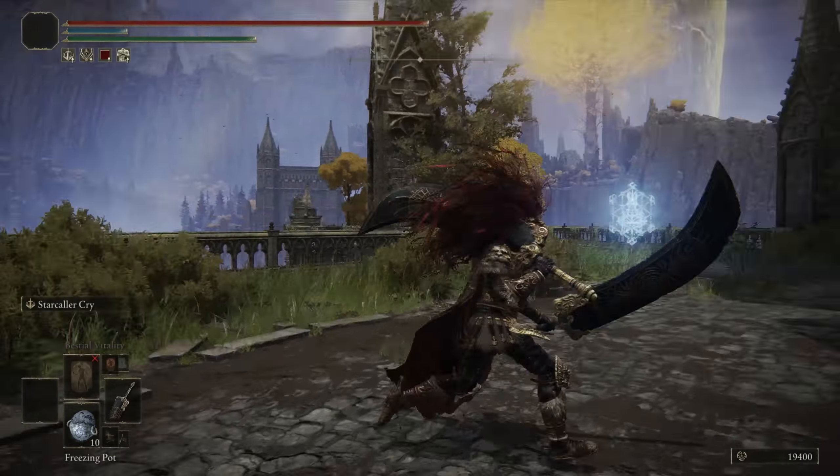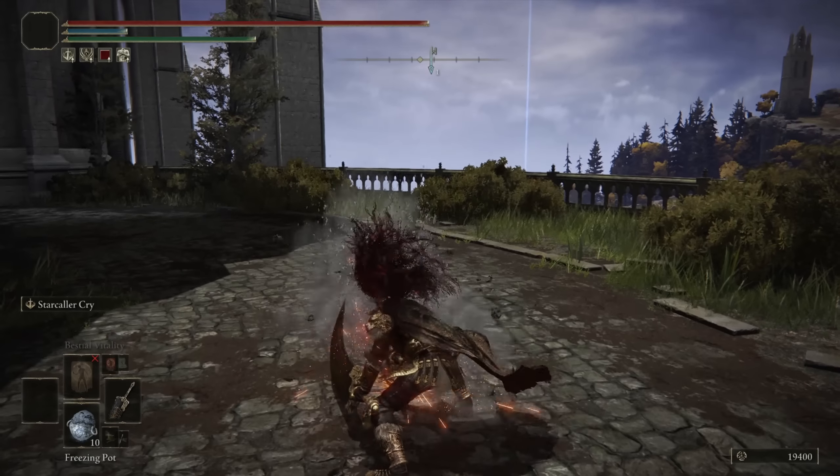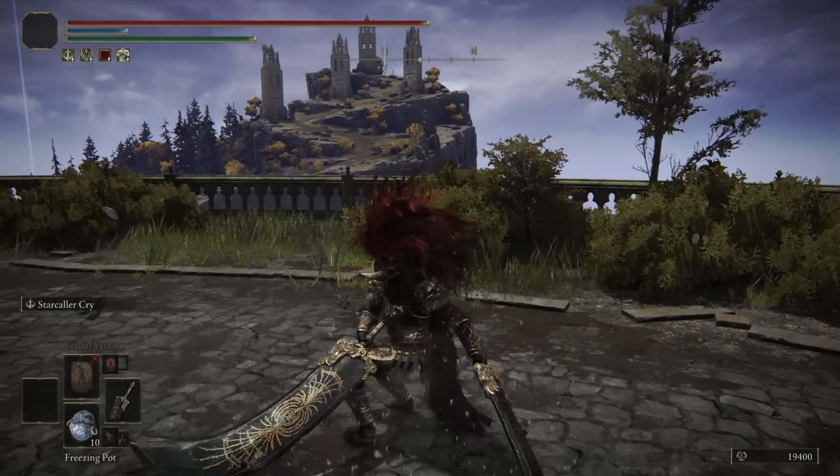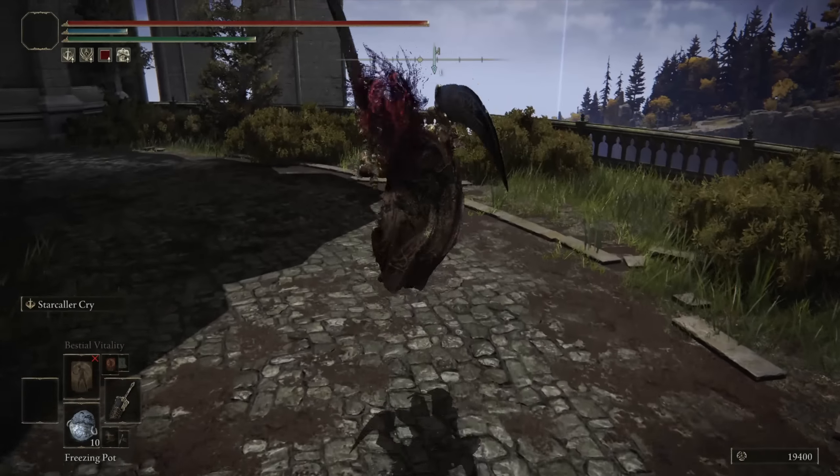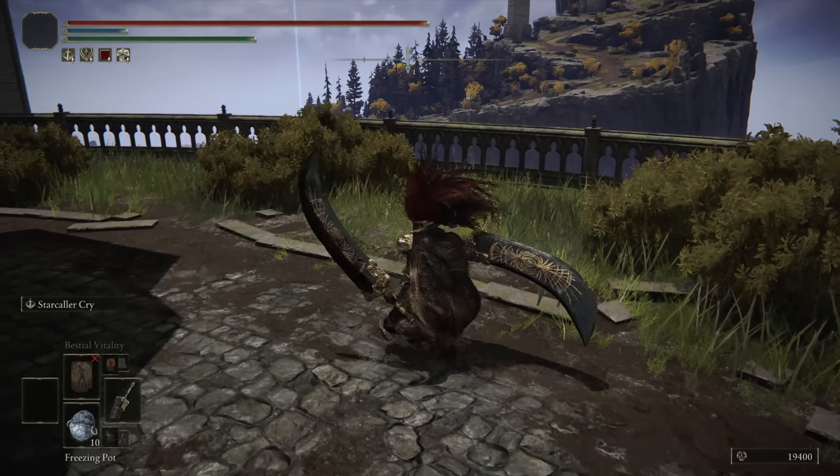I got a little bit better damage output from investing into 54 strength and then putting the rest of the points into dexterity than I did going the pure strength route, so it's almost like a little bit of a quality weapon, but way more strength leaning. As for the moveset of the weapon, it's very similar to all other dual-wielded Colossal Swords. They have a very slow light attack startup, but you get some good poise so you can trade into your opponent. Really good damage output. The jumping light, backstep running attack — always good options as well.